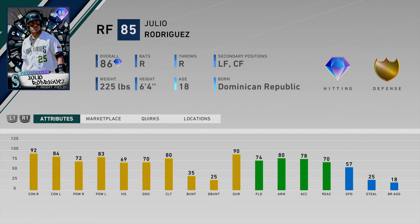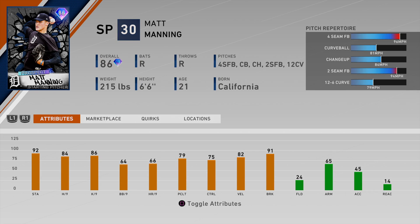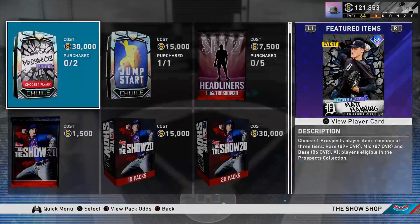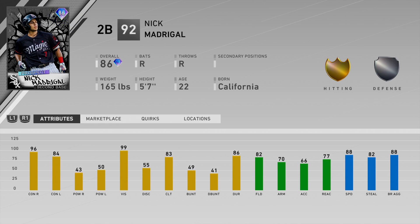Jared Kelenic — he'll probably be in the game soon. I would not be surprised if he was the highest collection reward or the program reward. Matt Manning is also in the game — he throws 96, has a curve, changeup, 12-6, and two-seamer. Stats are pretty decent, 80-plus for hits and Ks, walks and control a little off, 92 stamina which is the highest I've seen so far. Nick Madrigal is the last one — the White Sox get another prospect card. Contact is great, power is okay, vision is awesome. This guy's going to be a contact machine with decent fielding at 82. He can only play second base and has 88 speed — this card is probably a little underrated.